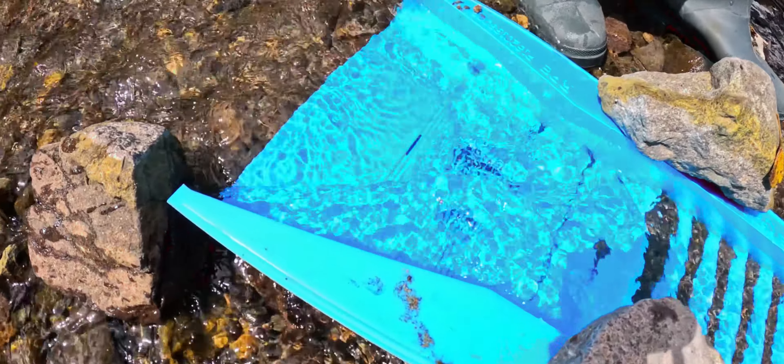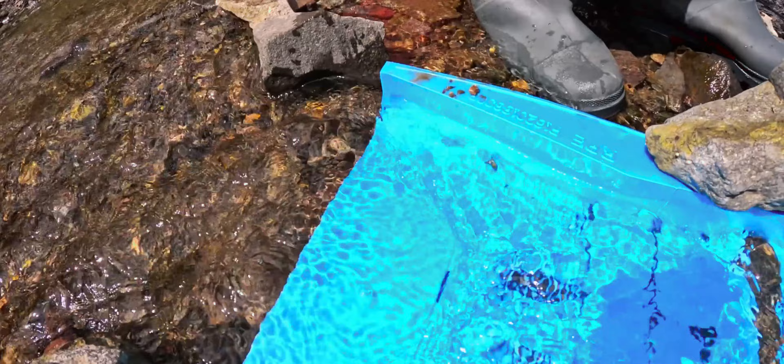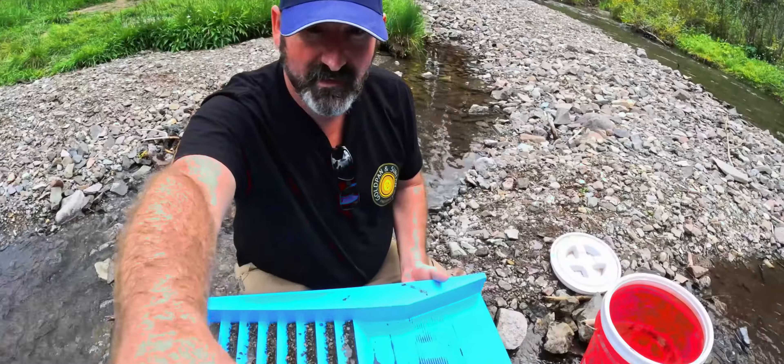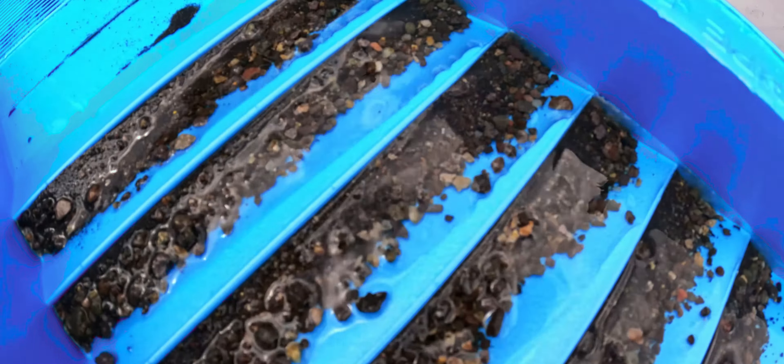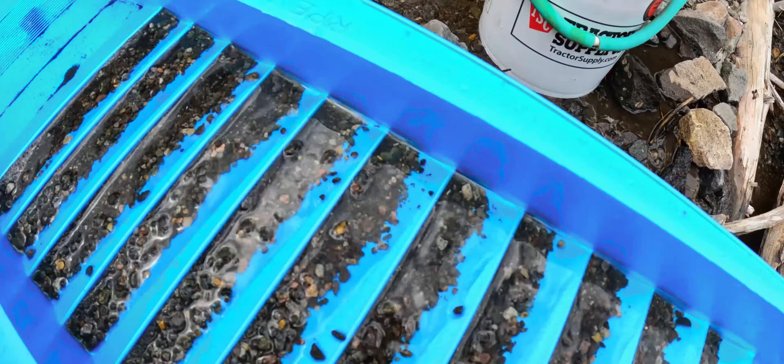So here's the first run. That little block in the indicator riffle — there's some little pieces bouncing around in there. Right in there, don't know if you can see it, but there is a good-sized flake right there. We're going to get this cleaned out and run some more material. There's a bunch of little fine gold in there, there's that chunk. I don't see a lot here, but this thing is just loaded with black sands, so this is going to be good material.